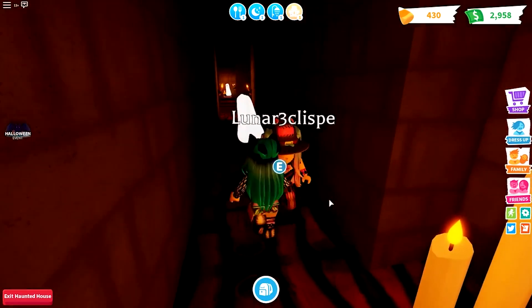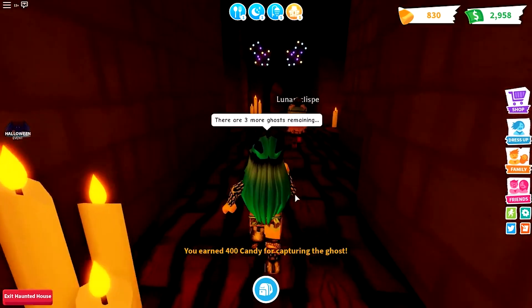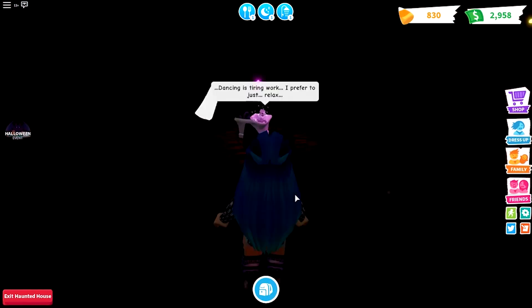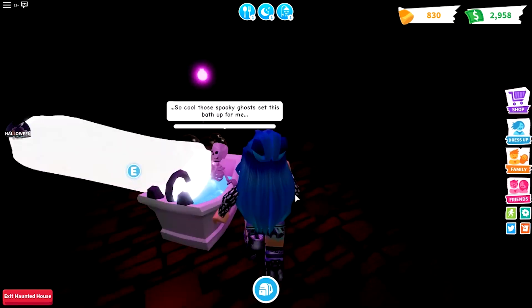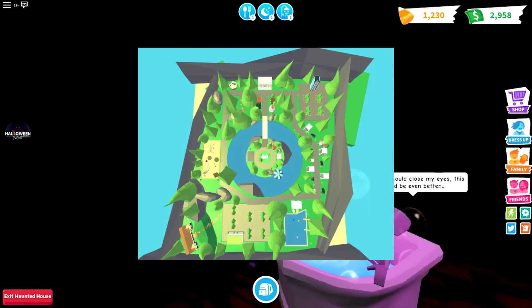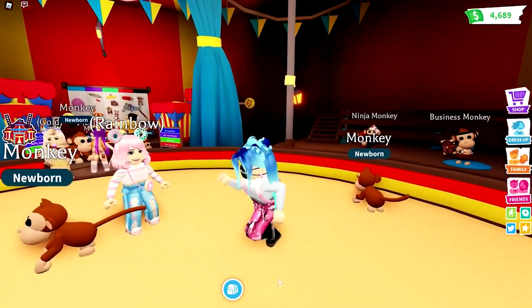Starting off with the first tip to become a pro in Adopt Me is to explore first. If you are new to Adopt Me, the first thing you should do is to explore the environment. We highly recommend this because even though the map or the GPS is quite helpful in navigating you to the right direction, it can sometimes get in the way and you become too reliant on it. This is why you should try exploring the map.